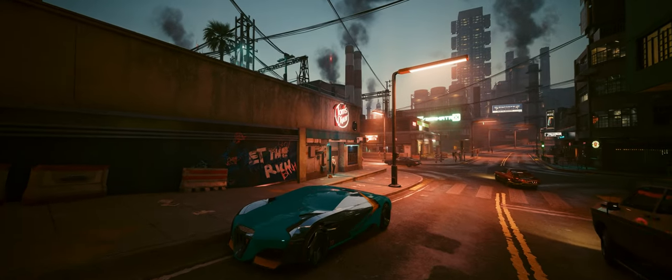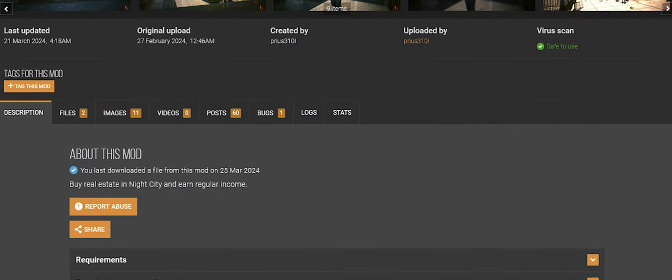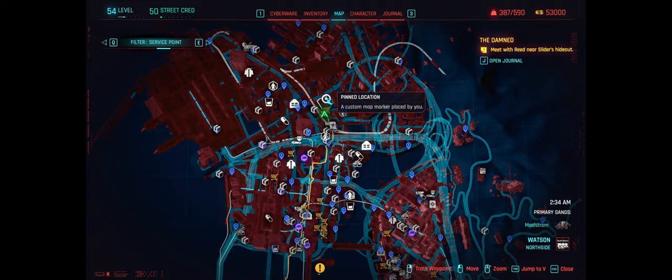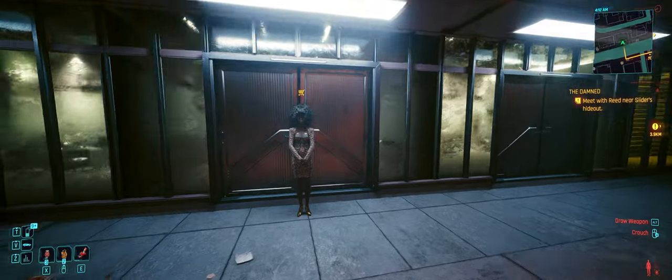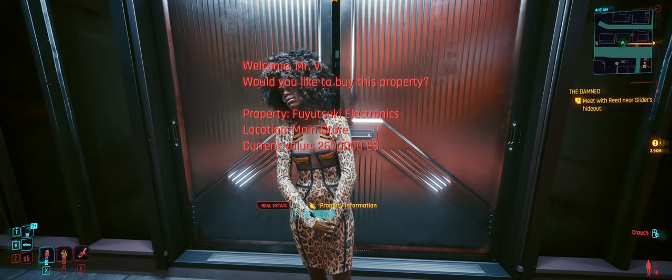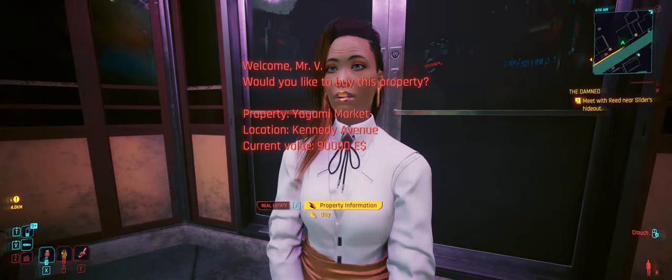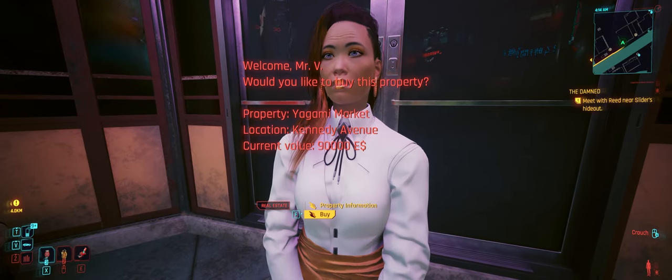Next up, Night City Estate. Time to let out your inner corpo — buy properties and start racking in that passive income. Basically when you install this mod you'll be greeted with a text and a bunch of new map markers. These map markers will be places you are now able to purchase. After you head over to one you will be given a prompt showing you the details on that particular place — the price and the amount of income it will provide. Using the mod settings you'll be able to change how often you receive income; the default is about two days, and you receive money around 3pm.